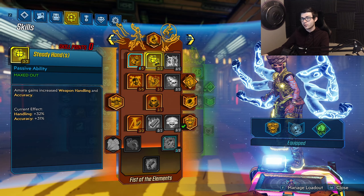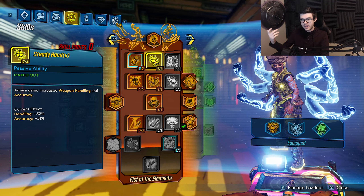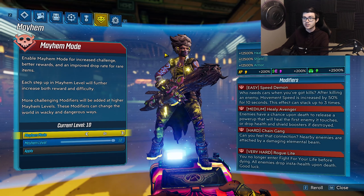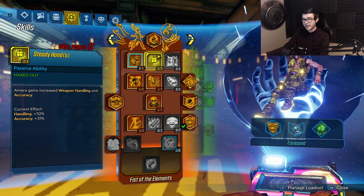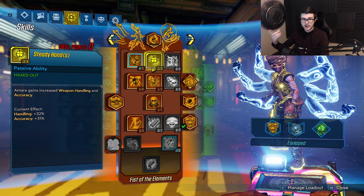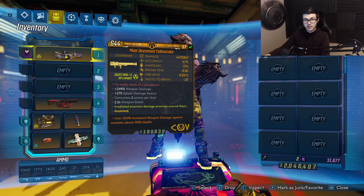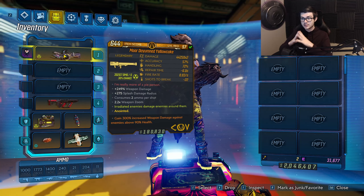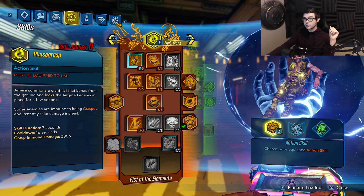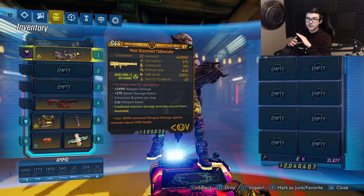Moving to the next skill tree, we have 3 points in Steady Hands to buff our handling and accuracy — accuracy is very good for something like the Yellowcake because it's going to tighten that spread up. In our Mayhem modifier we're taking Speed Demon so we can move quicker every time we get a kill, and because just moving quicker is very nice paired with this build — you can actually move around the map like it's not even a heavy weapon. But now we're putting 5 points in Anima, where we get more status effect damage and duration. This is going to buff that status effect damage plus the duration an insane amount, so not only are we applying the element all the time with Violent Tapestry, we're now making that 30,000 damage do even more.